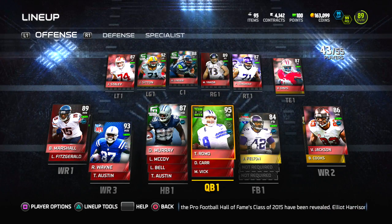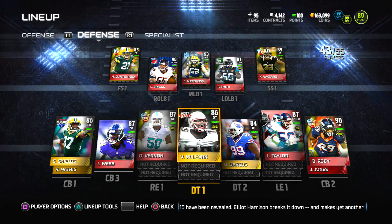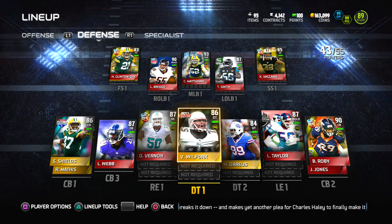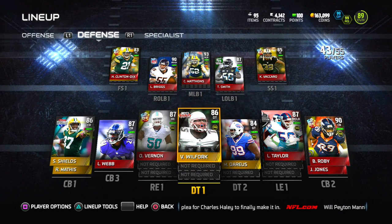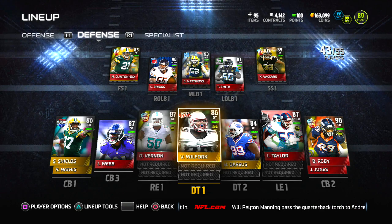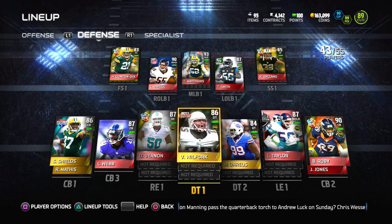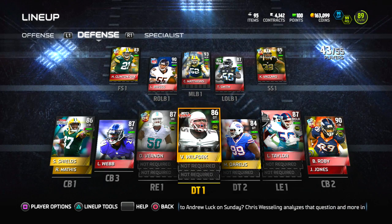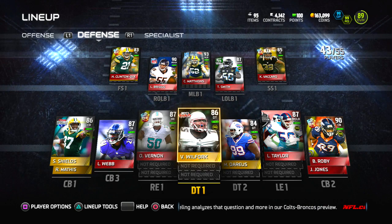Now let's go to the defensive side. This defense is looking pretty tough. At free safety we got Ha Ha Clinton-Dix — you guys know Ha Ha from a lot of these videos, that dude's a beast. Then we got Lance Briggs, Clay Matthews, and on the left side Telvin Smith. At strong safety we got Kenny Vaccaro, the rising star, which I really like — might change it up a bit though.